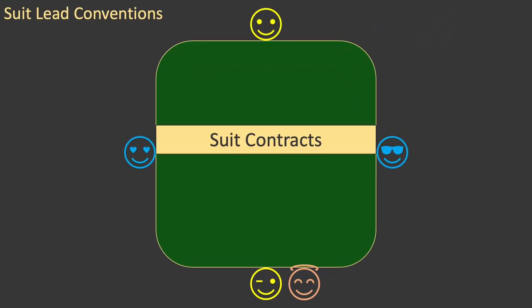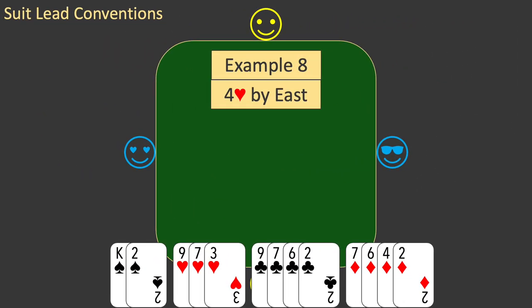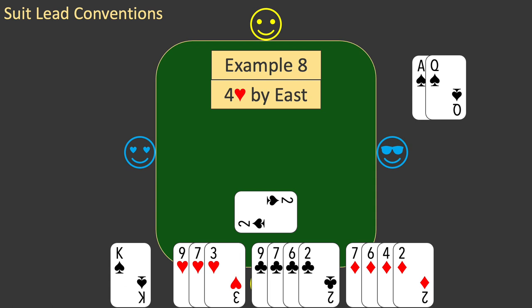Now let's look at one more convention used when leading to suit contracts. In general, it is a bad idea to lead away from a king. This means don't lead a small card in a suit in which you also hold the king. This is example eight. You have a doubleton spade headed by the king. As you saw when you had a singleton king, it is possible for you to win a trick with the king, so you do not lead it. But for the same reason, you should not lead any other spade. If you lead the two, the declarer can win the trick with the queen, and then eliminate your king with the ace. This applies whenever the ace and queen are held by your opponents, and also to any suit where you hold the king along with any number of low cards.